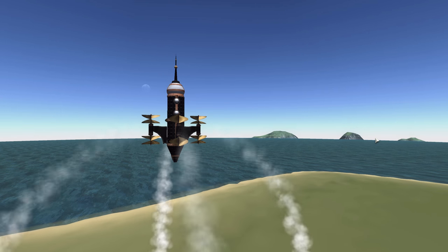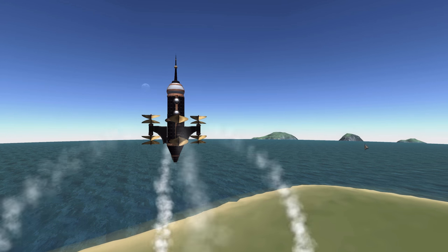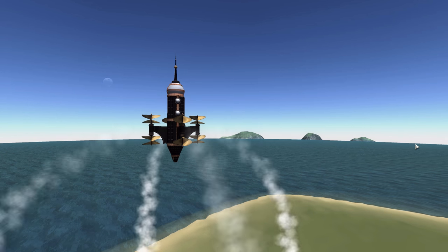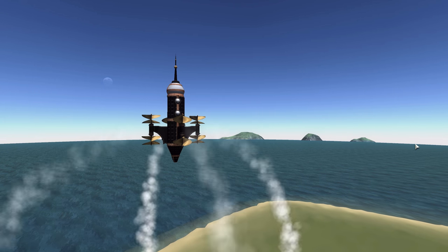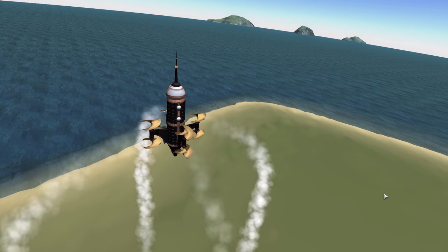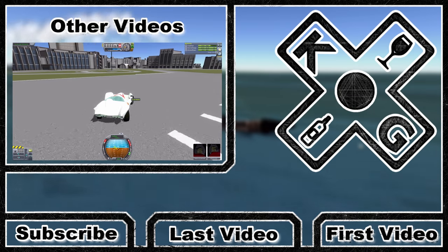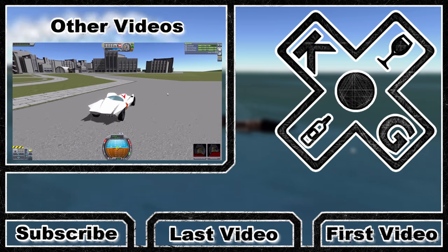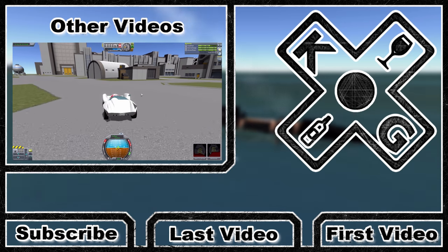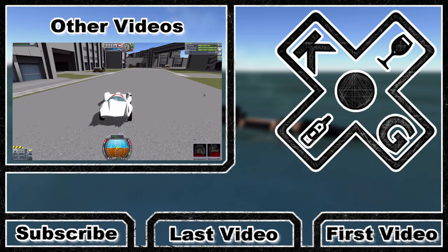So if you'd like to try this out for yourself, and I would definitely say give it a go, you can check out the link in the description as usual, and yeah, just go make yourself some crazy ships. I've seen some interesting ones on the forum so far of people making steampunk moon landers out of this, and that's just fun. So if you make some crazy ships, I'd love to see them — share them with me, tweet me, Facebook, et cetera. But yes, that's going to be it for today, my friends. I hope you all have enjoyed, and thank you for watching. Have a good one.